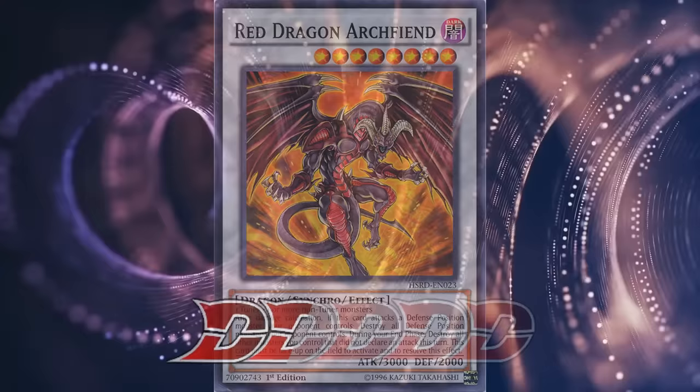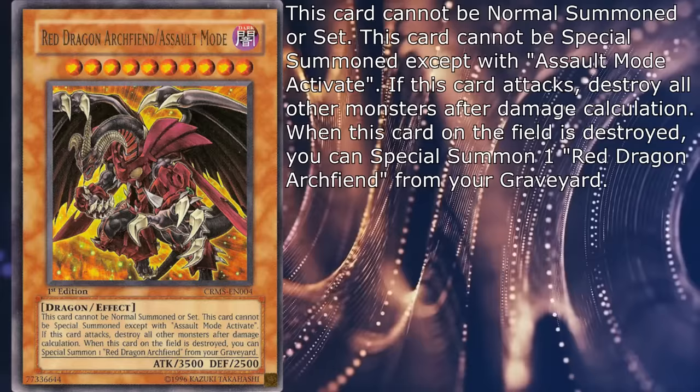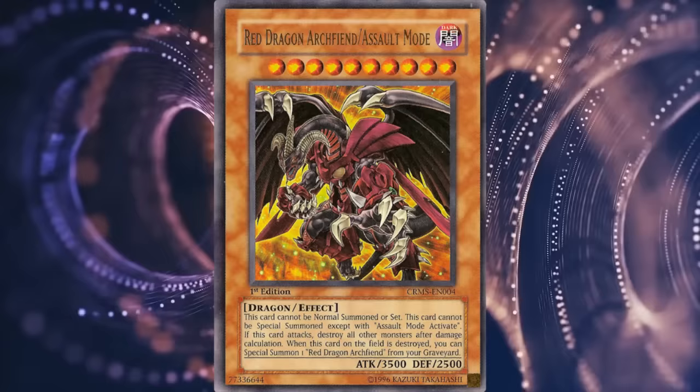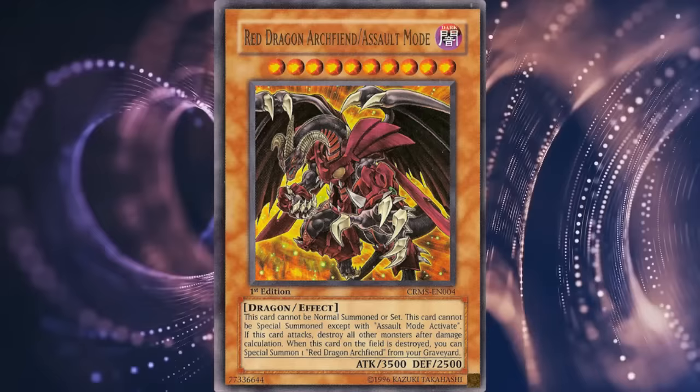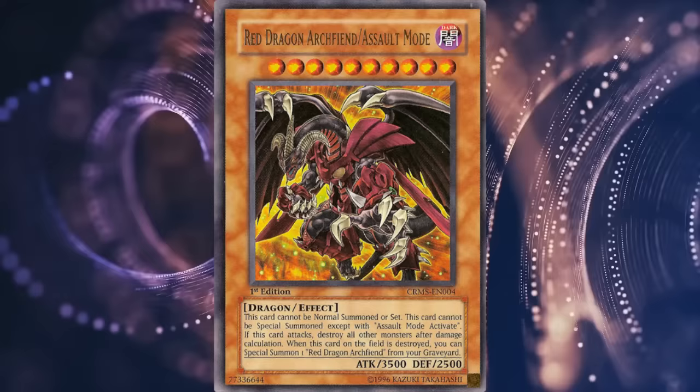The Assault Mode counterpart, as one would expect, comes with 500 more attack and defense, the standard Assault Mode summoning condition and floating, and if it attacks, destroy all other monsters after damage calculation. All other monsters... where? On the entire planet? Obviously it's referring to the field — I don't know why it was omitted from the effect, but there you have one way to rule-shock somebody. Anyway, the card is a bit too explosive for its own good. On one hand it can result in solid field clearing, but on the other it affects your field as well, so it's not really suitable for usage unless you can somehow go for an OTK. It's not the worst Assault Mode monster, but there's absolutely nothing noteworthy about it aside from the weird phrasing of the effect. 2Ds.